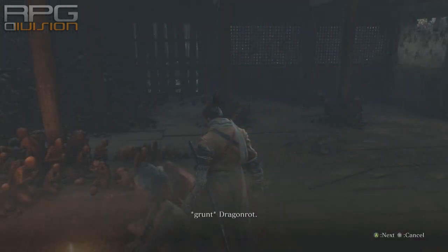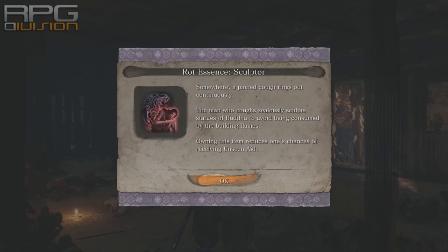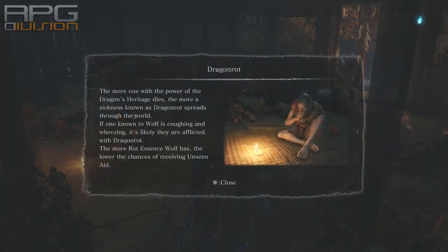Upon dying multiple times, rot spreads to NPCs, pausing any quest progression related to them. Rot cannot kill NPCs — at least I haven't seen that. It randomly spreads to one or more NPCs at once.